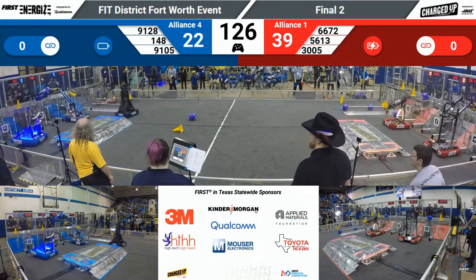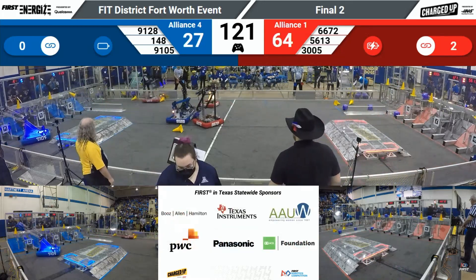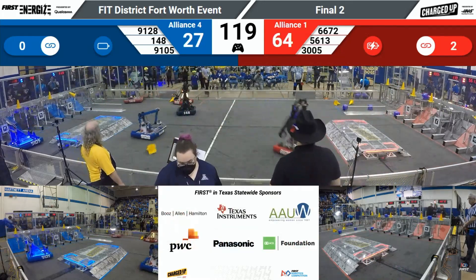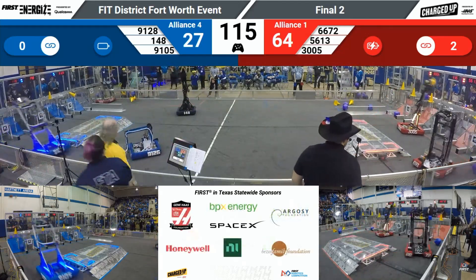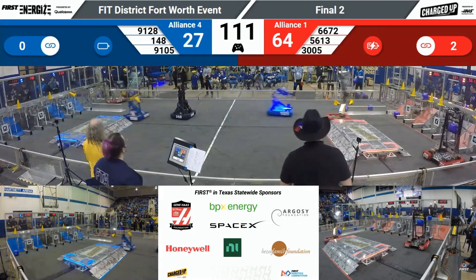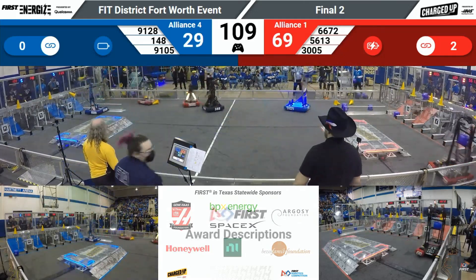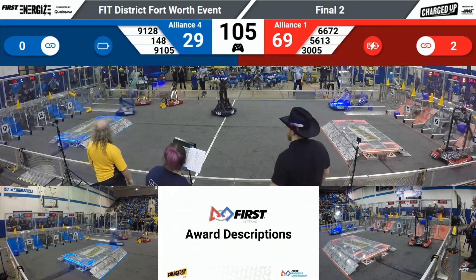91-28 has a cone lined up, trying to get that in the high node for the Blue Alliance. And a link already completed from 3,005. Big collision there — 91-28 colliding with 66-72 as they're trying to get that game element. 3,005 lined up with a cone, placing up on the high node, getting the score for the Red Alliance. They're starting to pull away — 64-29 — with 100 seconds left in the match.